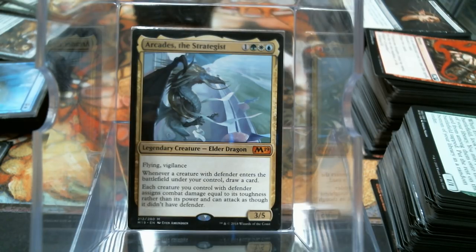Gotta love generals that say draw a card on a trigger. Each creature you control with defender assigns combat damage equal to its toughness rather than its power and can attack as though it didn't have defender. So this is kind of Rolling Stones and Doran and Assault Formation all rolled up into one.